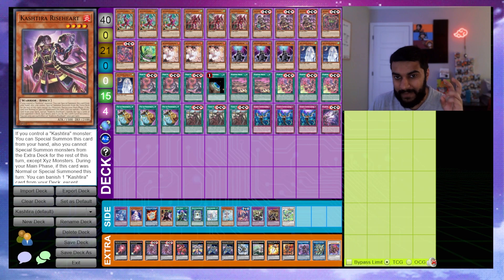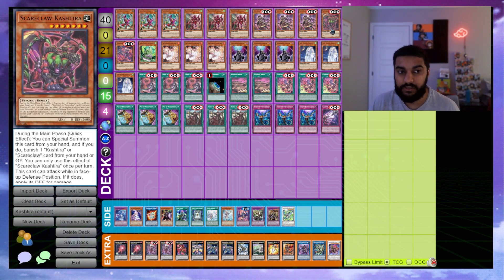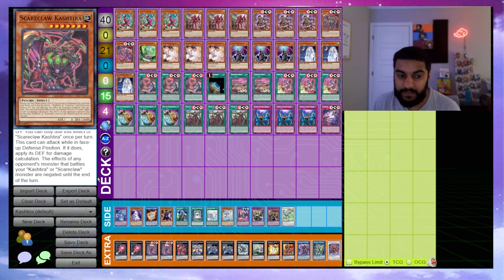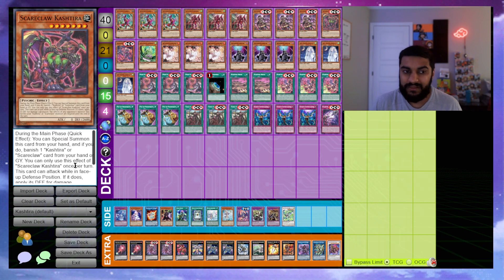Then we play one Scare Clock Cashira. During your main phase you can special summon this card from your hand by banishing one Cashira or Scare Clock card from your hand or graveyard. Note that this is not a targeted special summon, so it doesn't matter if they called by the grave your target. As a one-of extender, just having that extra extender lets you push for so much more.